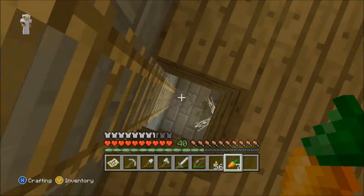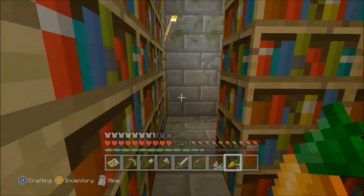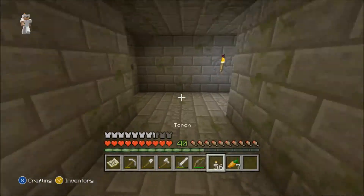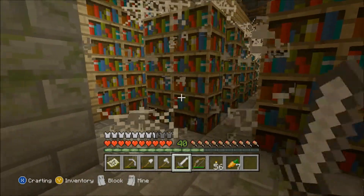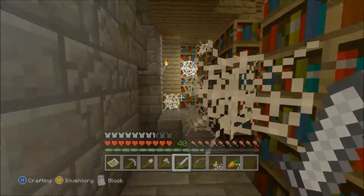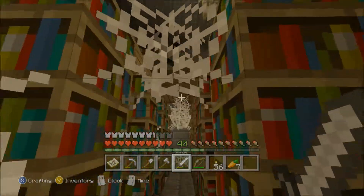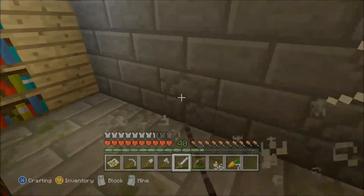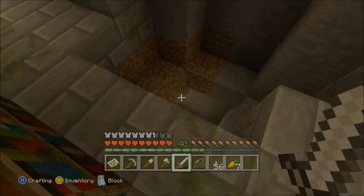I lost a tremendous amount of stuff. When I was doing this off camera, I accidentally died, so I just exited out without saving because I lost a whole lot of good stuff. While I was trying to get over to where I saw some cobwebs, I was trying to get over to some lava using cobblestone that I had, and a creeper creeped up from behind me, blew me up, and sent me flying.